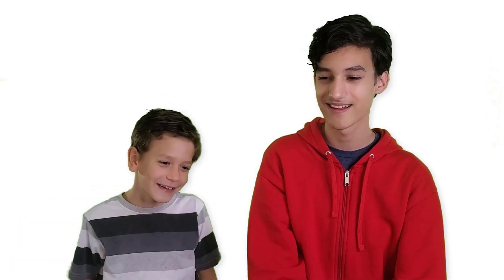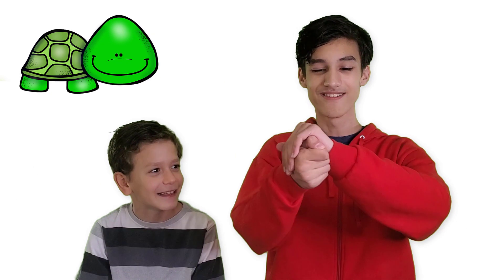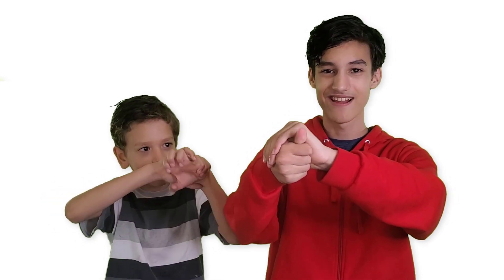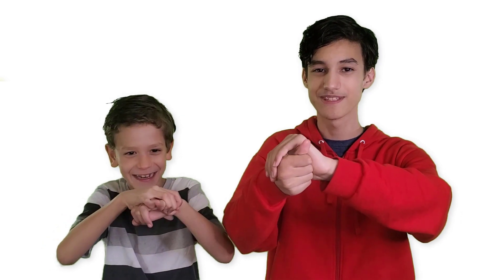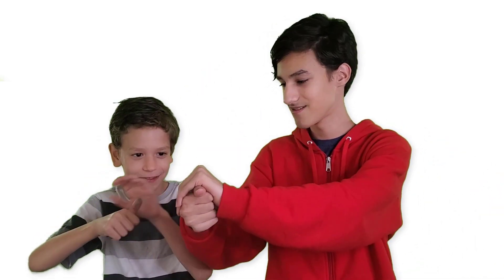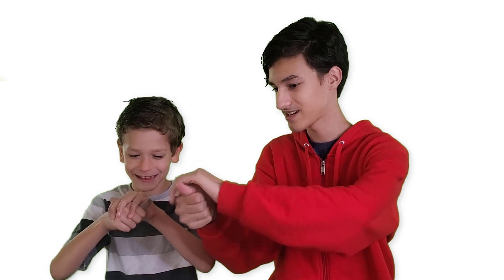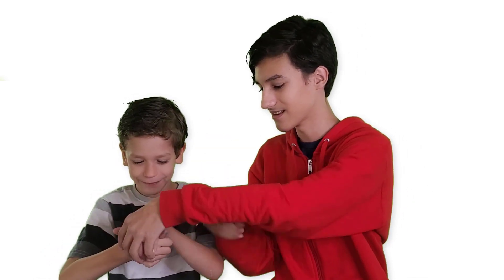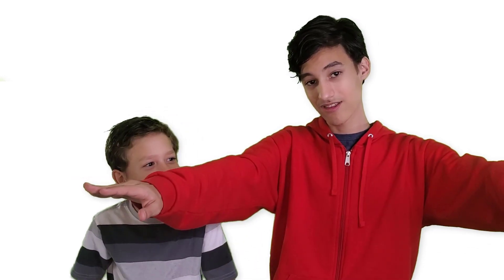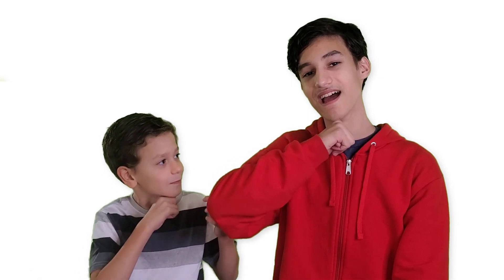Yeah, a cat like that. Next animal sign we're going to do is turtle. What you're going to do is have your hand over like a shell of the turtle. You've got your thumb sticking out like the turtle's head. You're going to move it around so it's like the turtle is looking around outside the shell. Get a fist like a thumbs up, then clap it over with your hand like that. Make sure your thumb is pointing up. That's how you sign turtle.